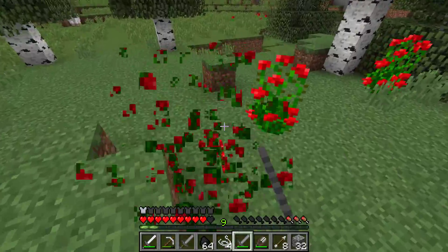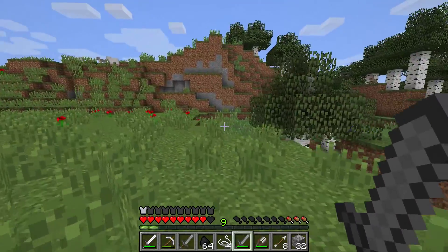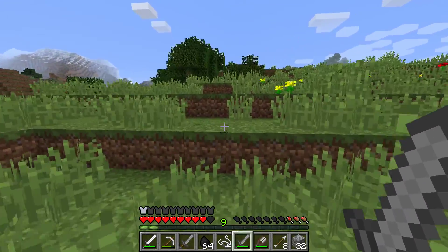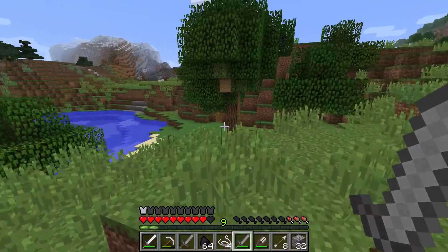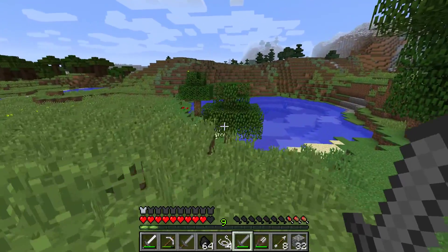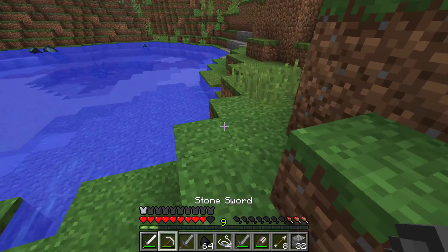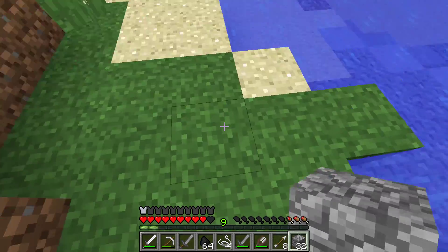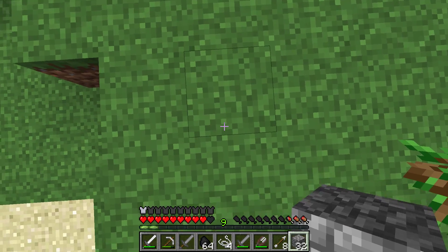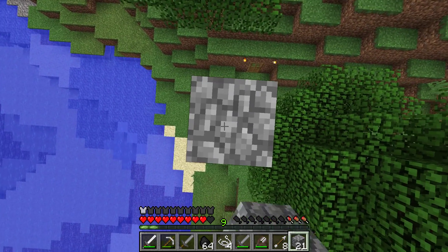Okay, where's my house now? I'm gonna put a huge torch or something, just to know where it is so I won't get lost. There you go. Okay, I'm just gonna put a giant one here so I know where I am. I have torches actually - I can make some.